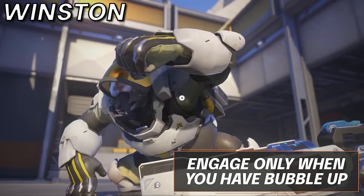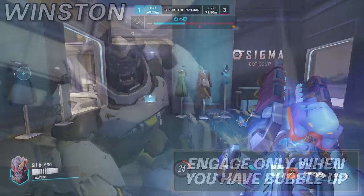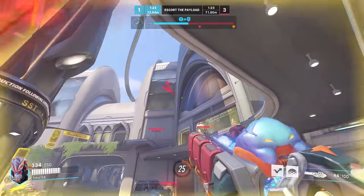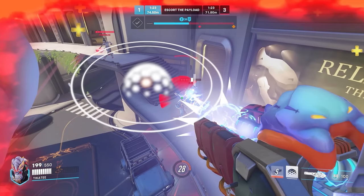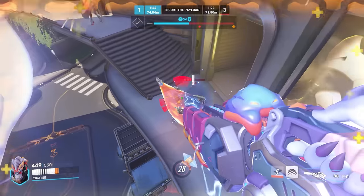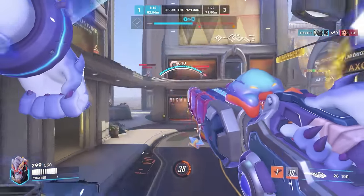Jumping into Winston now — always engage on your bubble's cooldown. We cannot stress this enough. Your bubble has a considerably long cooldown in comparison to your leap, so you do not want to waste your engages. Engaging only when you have bubble up is key to ensuring you survive until your leap is back up to bring you to safety. From there, you just rinse and repeat.